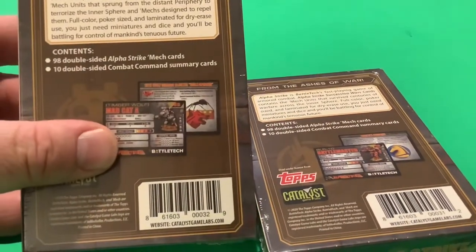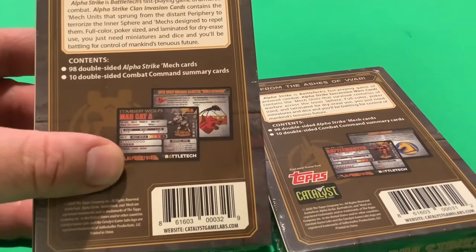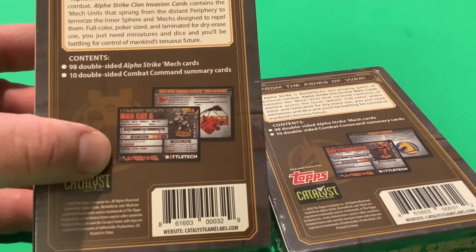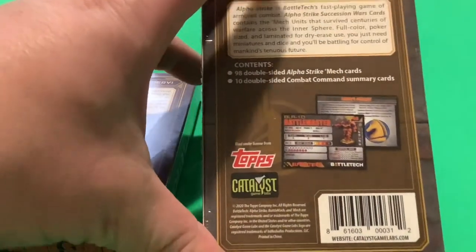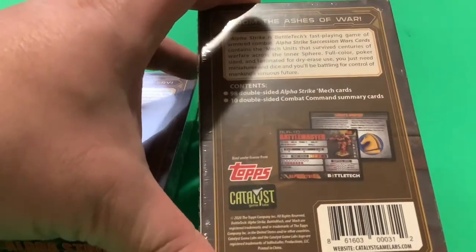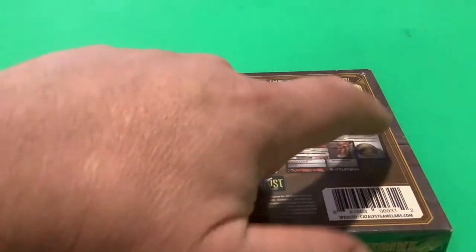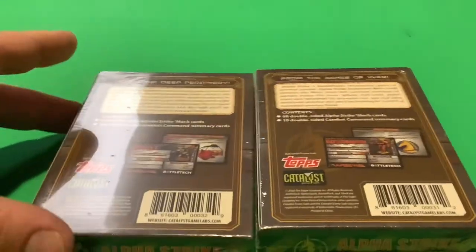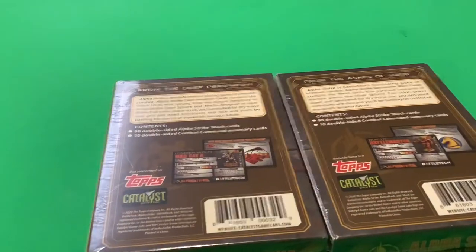From what they have here, there are 98 double-sided Alpha Strike mech cards and 10 double-sided command summary cards — the same format for the Inner Sphere. They also have some mercenary content, the Eridani Light Horse, which I'm working on right now, and we've got the Clan Wolves.